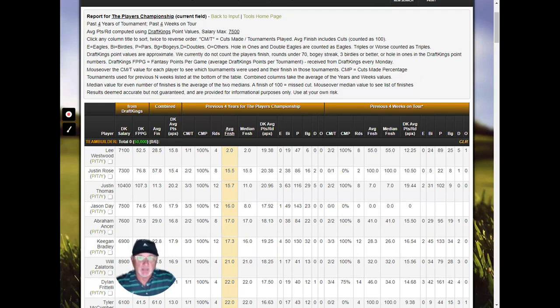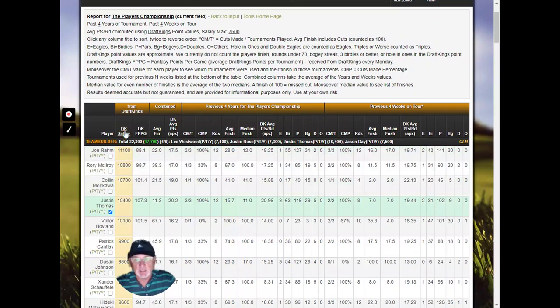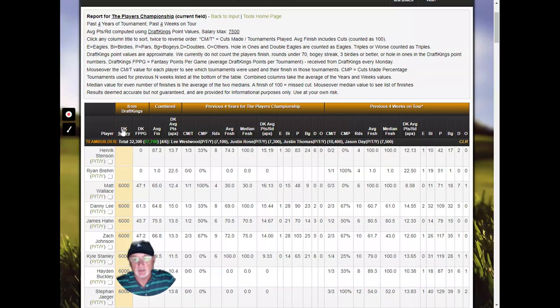An additional feature we have on this page and a lot of our reports like this is this team builder tool. This allows you to build a DraftKings team, or it's applicable to other games as well. So let's say I wanted Lee Westwood on my team. It'll add Lee Westwood and subtract his salary from the max of $40,000 to $50,000, showing me how much I have left. As I go down, I can kind of assemble my team and see where I am point-wise. You can sort by DraftKings salary and look at average finish and median finish for the previous Players' Championship and four weeks on tour.